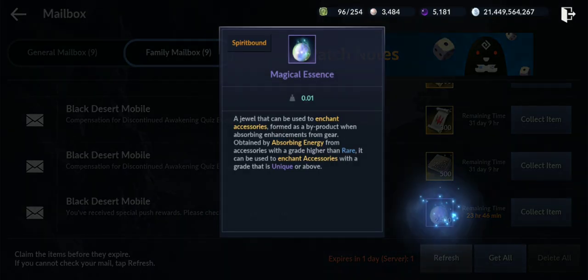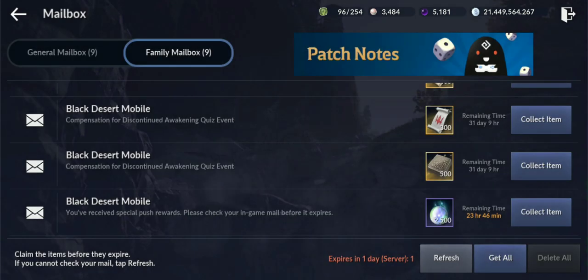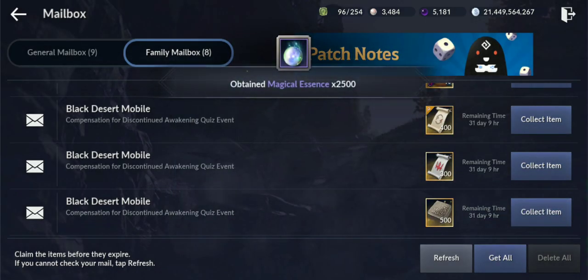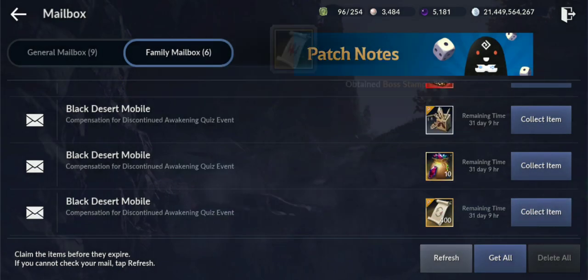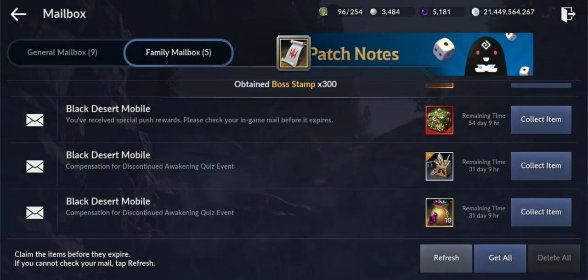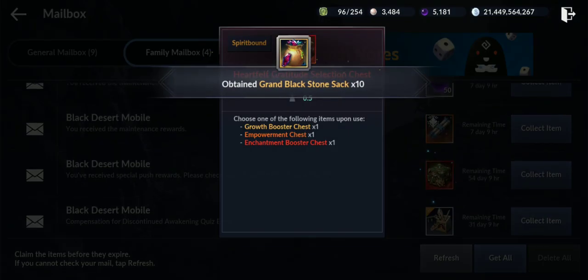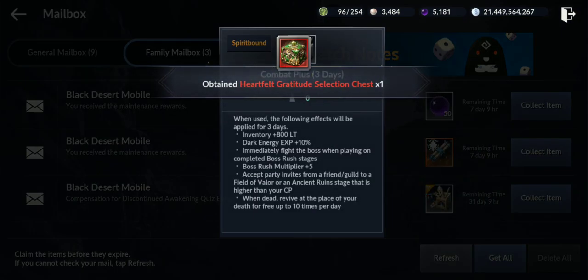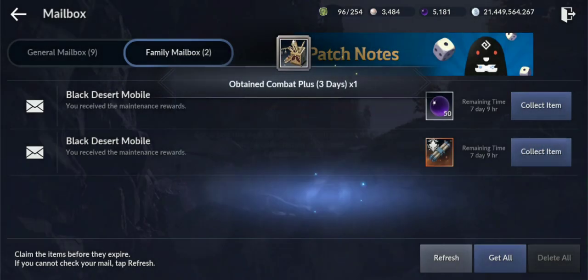There are lots of rewards guys. We're going to get in total 10,000 magical essences over four days, so don't forget to collect. We're also getting rewards from the quiz, which is not bad. And this one is crazy — we also got 50 black pearls.